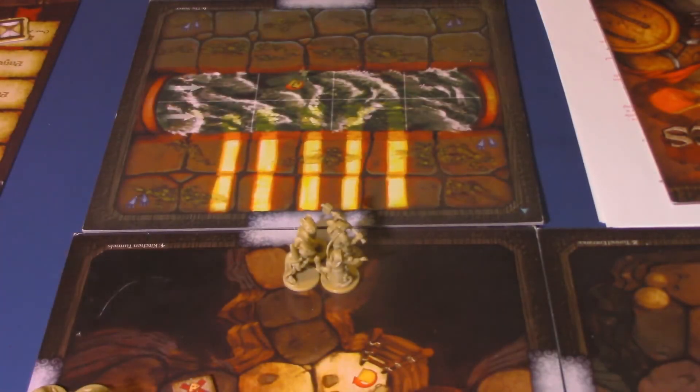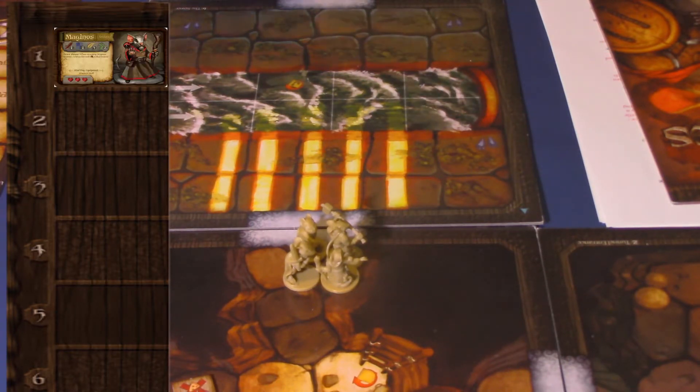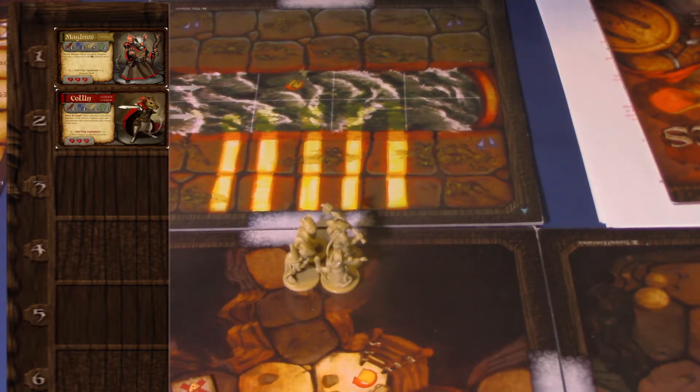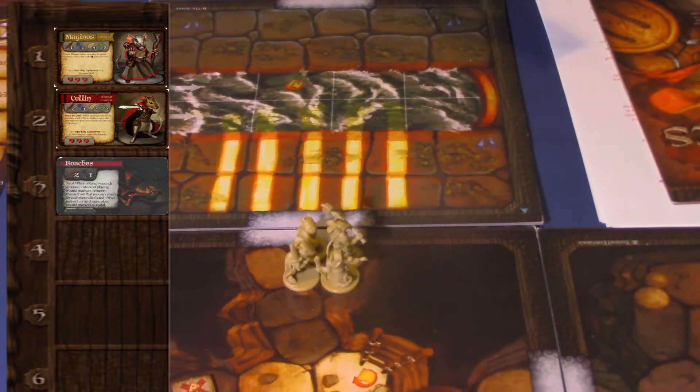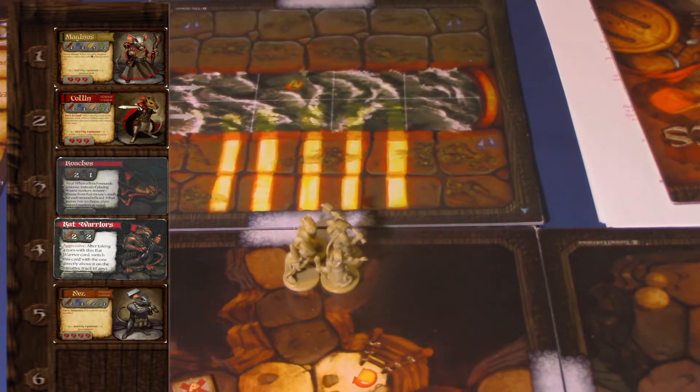We're going to shuffle our initiative cards into our initiative track. The order is: first Magonos, second Colin, third the roaches, fourth the rat warriors, fifth Nez, and sixth Tilda. Before we get started, let's look at the roaches card.